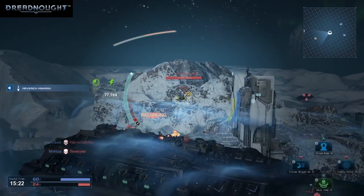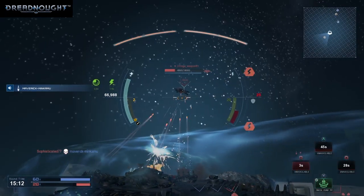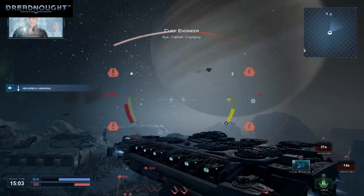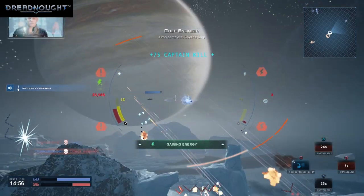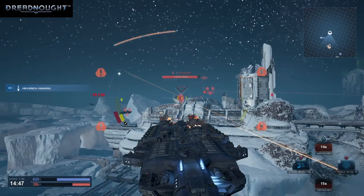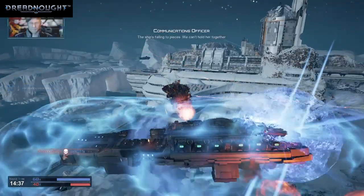Activated. Aye Captain, engaging. Enemy warheads locked on our position. Broadside plasma batteries locked on. Ship's hull down to 50%, Captain. Aye Captain, engaging. Activating primary weapons. Jump complete, cycling jump. Full power to maneuvering thrusters. Enemy warheads locked on our position — broadside ballistic guns locked. The ship's falling to pieces, we can't hold it together.